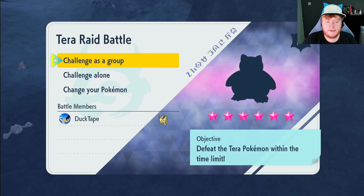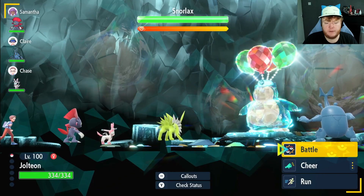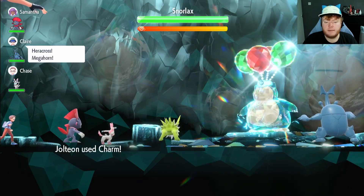We have a six-star Flying-type Snorlax here. I saved this one just to show you the sleeping thing — it can get annoying — so Electric Terrain will be used very nicely here. Two Eeveelutions on the team, so we're going to start it up. Let's go.